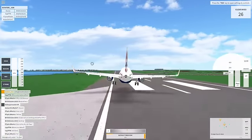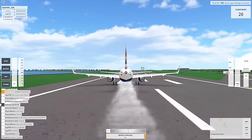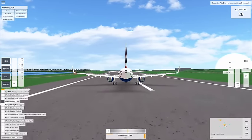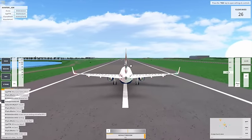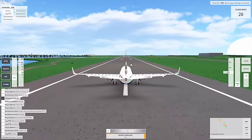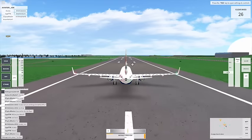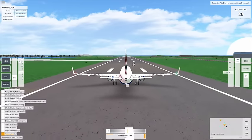Not very much on the centerline but we got this. That was a good flare. Brakes, reverse thrust, spoilers — 60 knots — spoilers, and the reverse thrust is off. We are now manually braking. We're going to stay at 30 knots until we're off the runway.